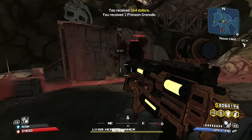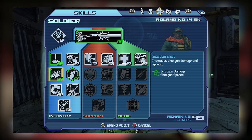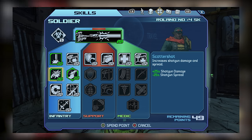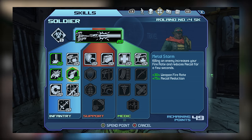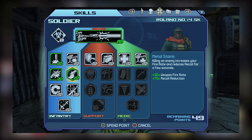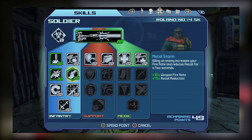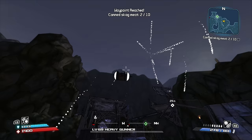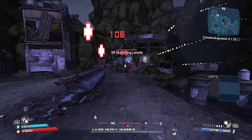Moving on to Infantry tier 2, this one is more of a toss-up. Scattershot is a phenomenal skill for shotguns as it improves damage and reduces projectile spread, while Metal Storm can greatly increase your fire rate and decrease recoil upon scoring a kill. Ideally I'd recommend picking up both, but if you had to choose one, take Metal Storm since it benefits all weapons. If you have good shotgun proficiency though, get both — tier 2 is a toss-up.